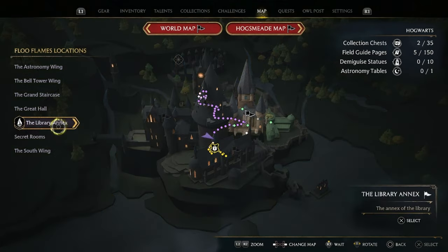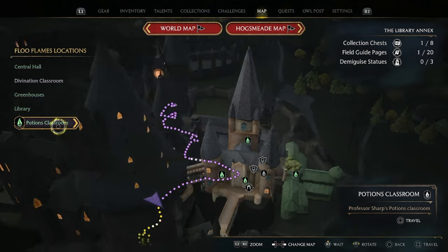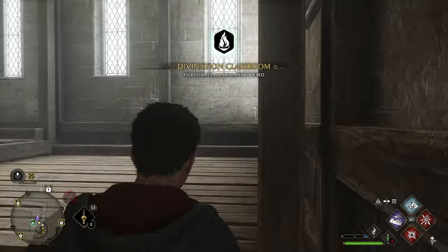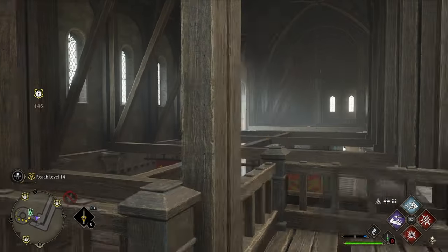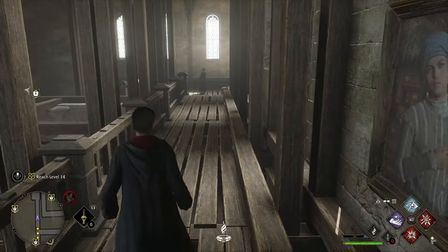For the fourth chest, we will need to head to the library annex section. From here you'll need to head to the divination classroom. I unfortunately haven't unlocked the fast travel so I will have to run. Once at the divination classroom, follow the path on this wooden platform right to the end. Cast your spell just as you get to the end and the chest will be there.